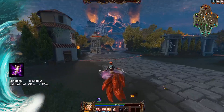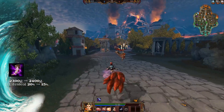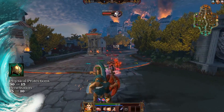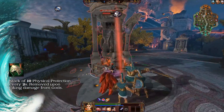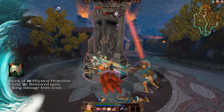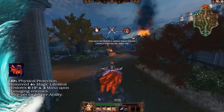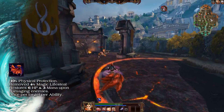Bumba's Mask healing received after killing a jungle monster has been decreased from 15% to 10%. Bancroft's Talon now costs 2,400 gold, and its base lifesteal has been reduced from 20% to 15%. Physical protections from Dynasty Plate Helm have been decreased from 30% to 25%, and its penetration decreased from 15% to 10%.